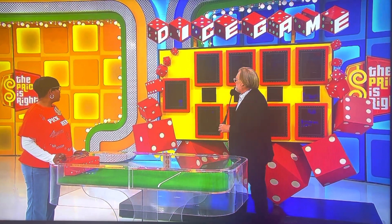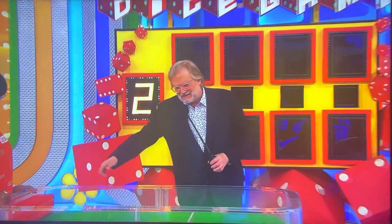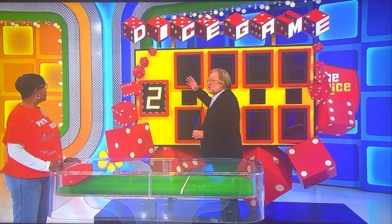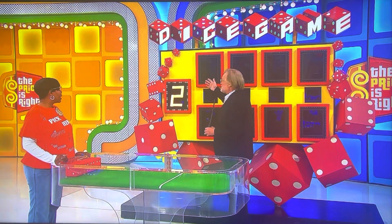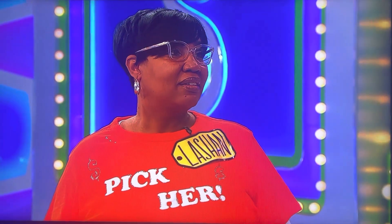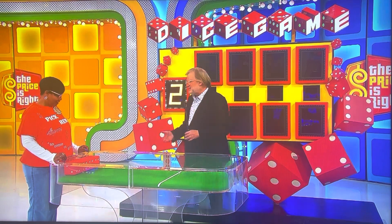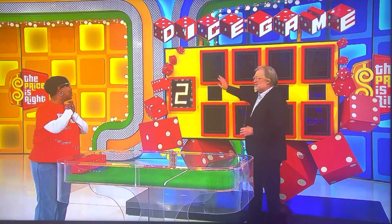I'm going to show you the first number of the price. First number is a 2. Now you go one by one, rolling these dice one die at a time — it has to go over the line. There's no number 0 and no number higher than a 6, so it's all 1 through 6. If you roll the right number, you get it. If you don't roll the right number, tell us whether the actual number is higher or lower than what you rolled, and if you're right, you get that one too. A 1 is an automatic winner, and a 6 is an automatic winner because it has to be lower.